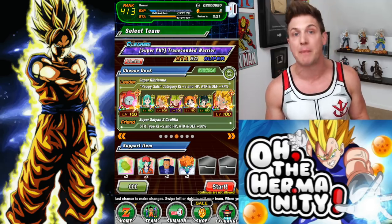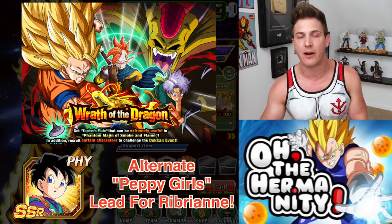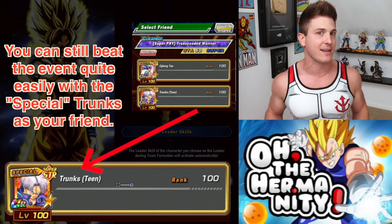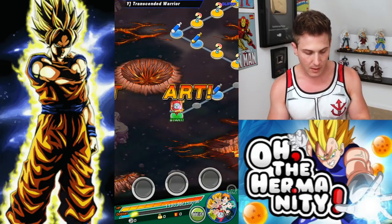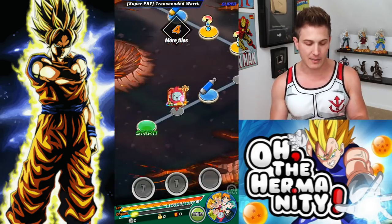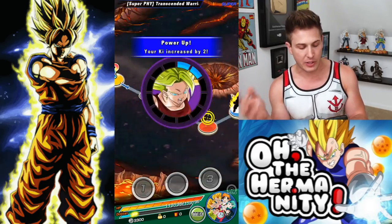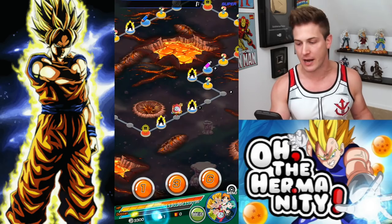Some of my friends like to use a mono tech team, so if you have a lot of mono tech characters you can lump together, that will work as well. But for me, to really maximize and take over the event as fast as possible, Peppy Gals has been it for me. Personally when I do this, I like to go for KI as much as possible, just to make sure that when I do my linking I can always get a super attack off. It would have been easier with two Rebriand leads, but sometimes the game just doesn't cooperate.